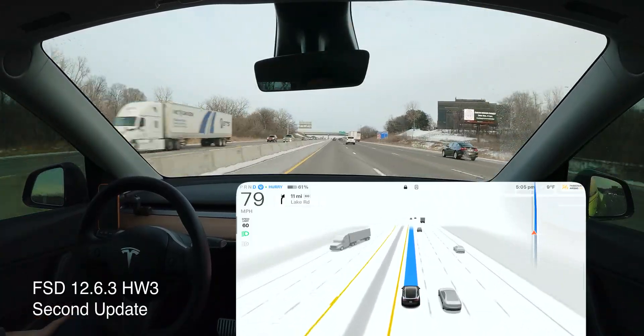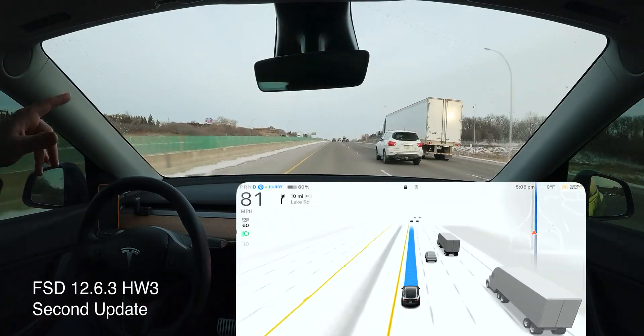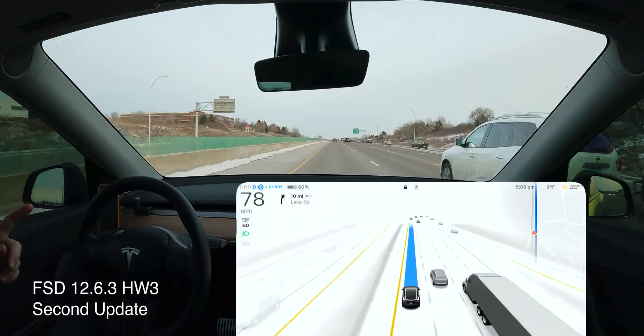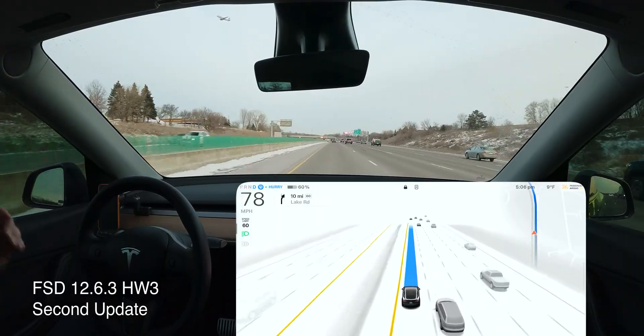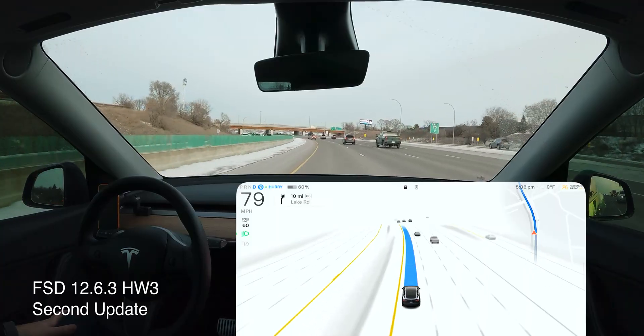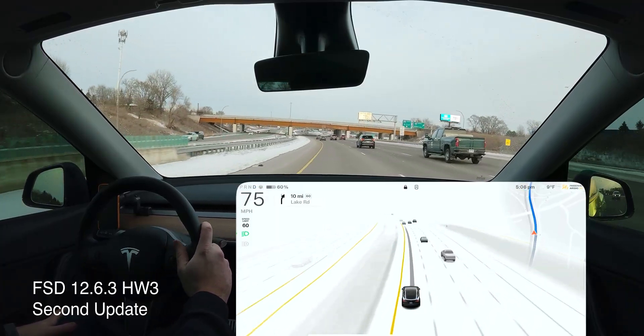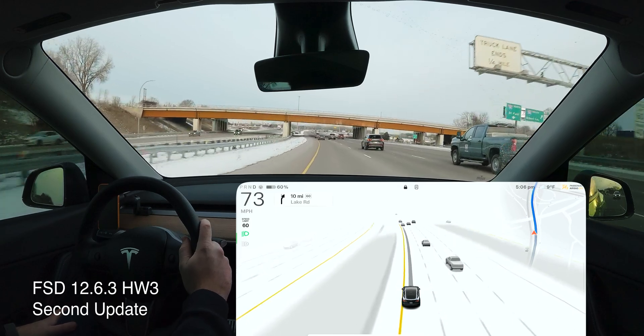At this point in the video we're not coming up on an intervention, but notice my speed — we are at 81 miles an hour in a 60 zone, and there is actually a state trooper to my left. I can see him, so I frantically start scrolling down on my wheel to lower the speed.